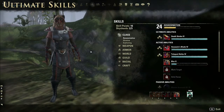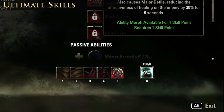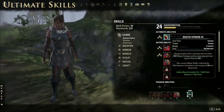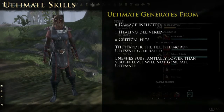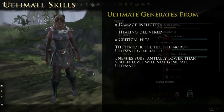Ultimate abilities at peak level do substantially more than your average skill on your toolbar, and they also have their own dedicated slot. They generally unlock between level 6 and 8 of the particular tree. In the Assassination tree, Deathstroke 4 ravages an enemy with a spinning attack dealing 1,537 magic damage, increases your damage against them by 20%, and causes a major defile effect reducing healing effectiveness by 30% for six seconds. It has an ultimate requirement before you can use it — not a cooldown. Ultimate is generated by doing damage, healing other group members, and scoring critical strikes in combat.